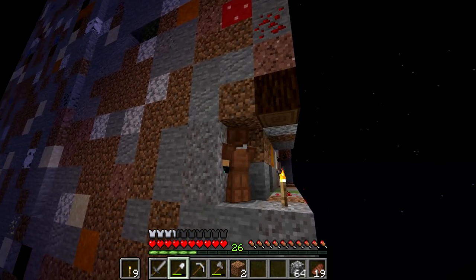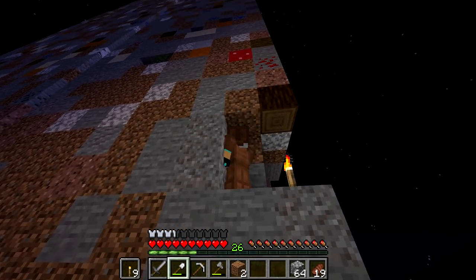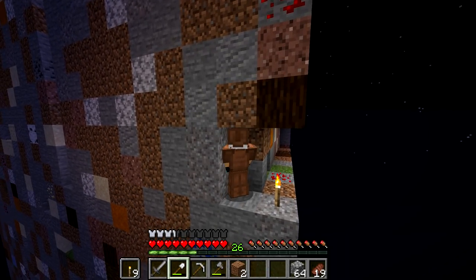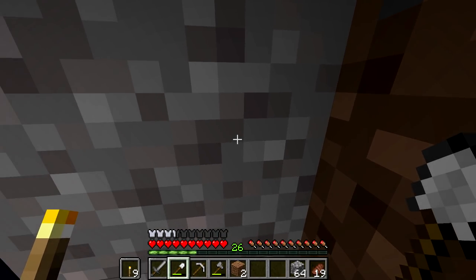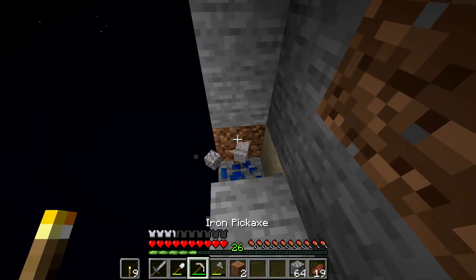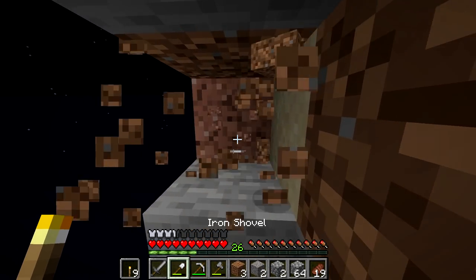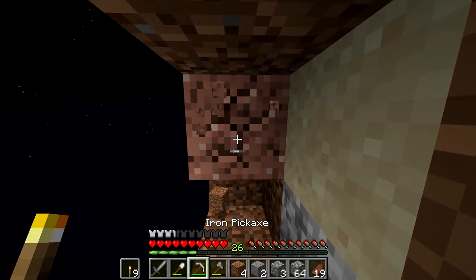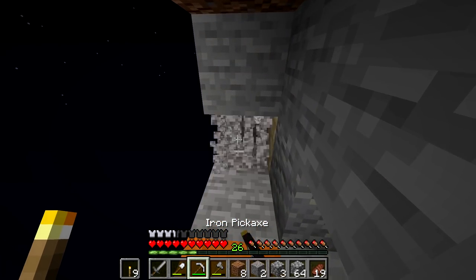I see some iron down there, which is perfect. I don't see any obsidian. That is dark oak up there at the top. There is iron, so we'll mine down to that. I need to make an iron axe again too. We had all these iron tools and we lost them all — it's so sad. It's fun to mine on this world, making these little spires up and down everywhere.